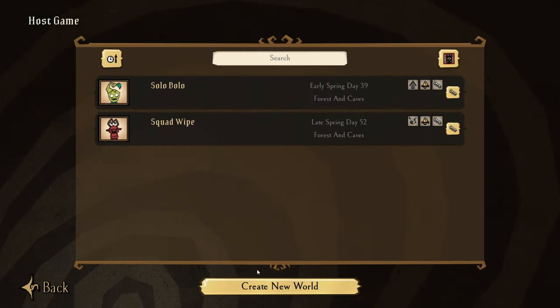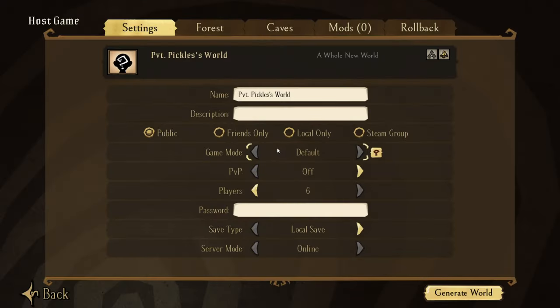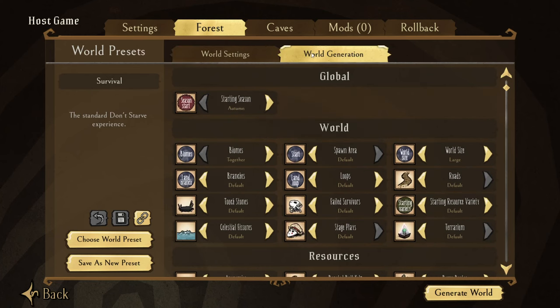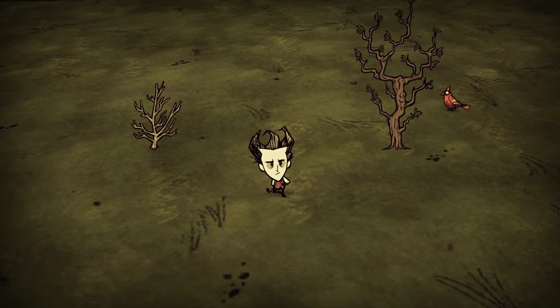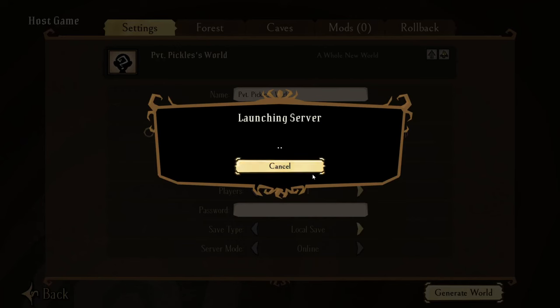Let's get to making a world. When you initially click the host game option, you'll be prompted with some world types. Ignore all of these for now and just click the survival button — this is the traditional game mode. We only need to change two options: first, change the amount of players from 6 to 1 so no random players join while you're learning. Next, click on the forest tab, then the world generation tab, and scroll down to starting resource variety. Setting this to classic ensures your world doesn't generate with twiggy trees, which are just a much worse sapling. Once done, generate the world — it might take a little bit since the game generates both the overworld and the caves.